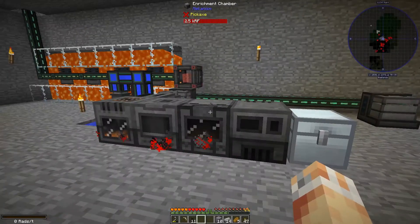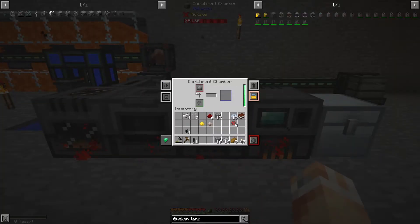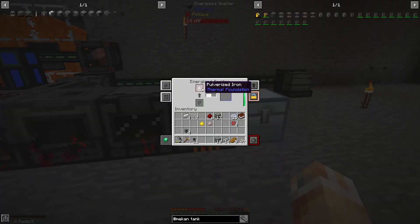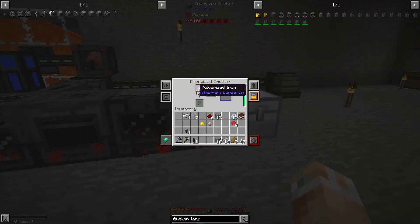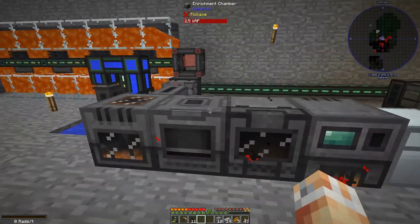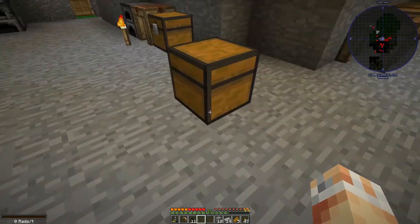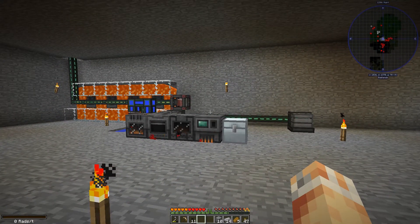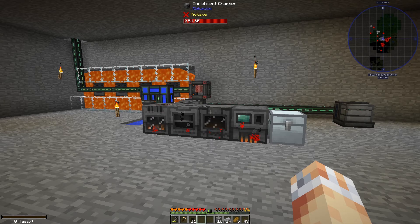Now everything is working properly and we're getting iron out of this end — three times as much iron as we're putting in iron ore, which is better than you can get from the smeltery. And that will be it for today's episode. Hope to see you back next time. Goodbye.